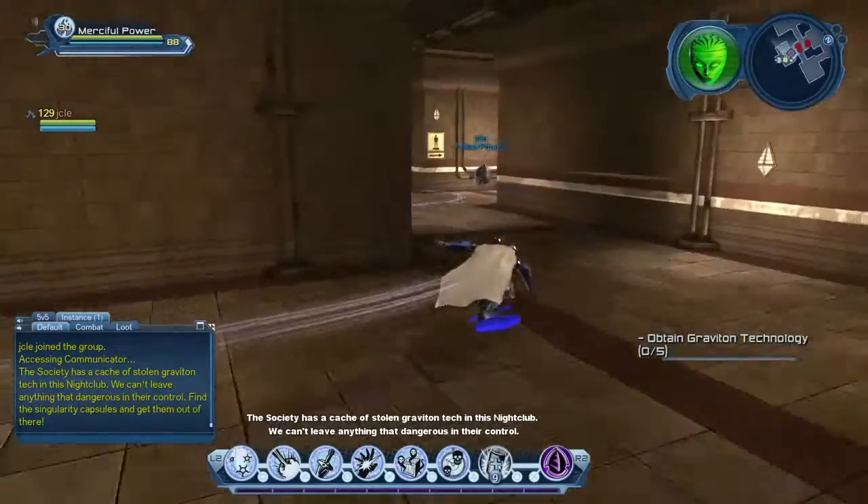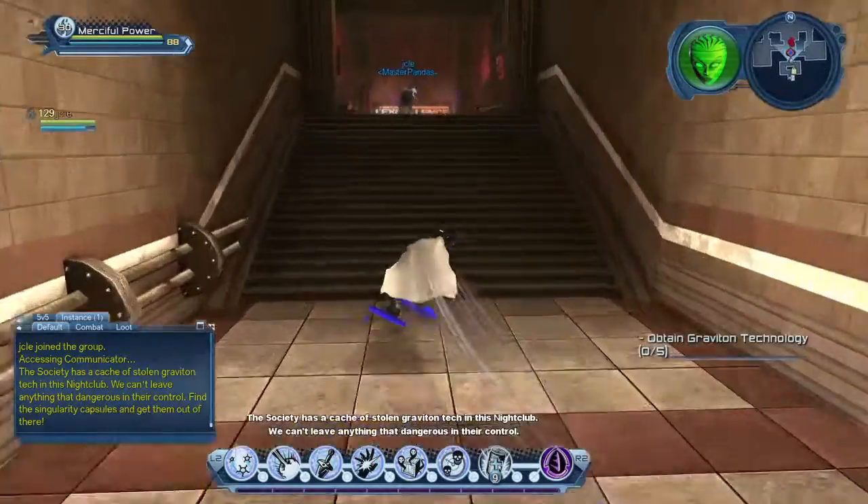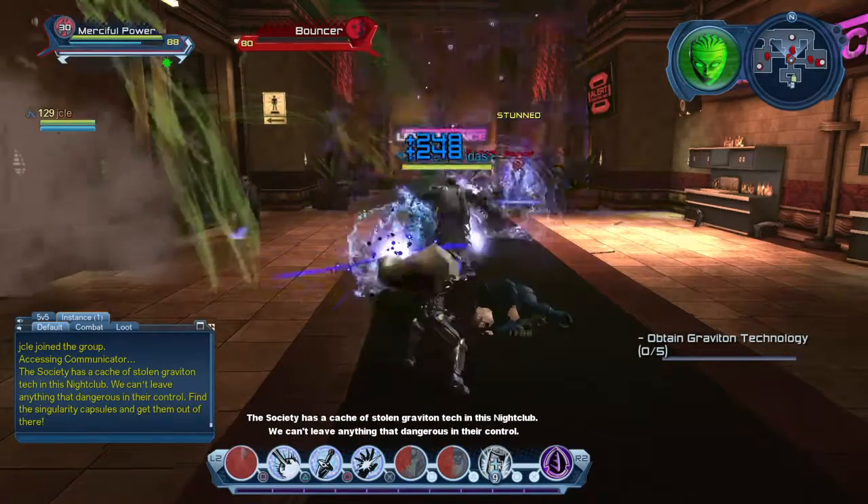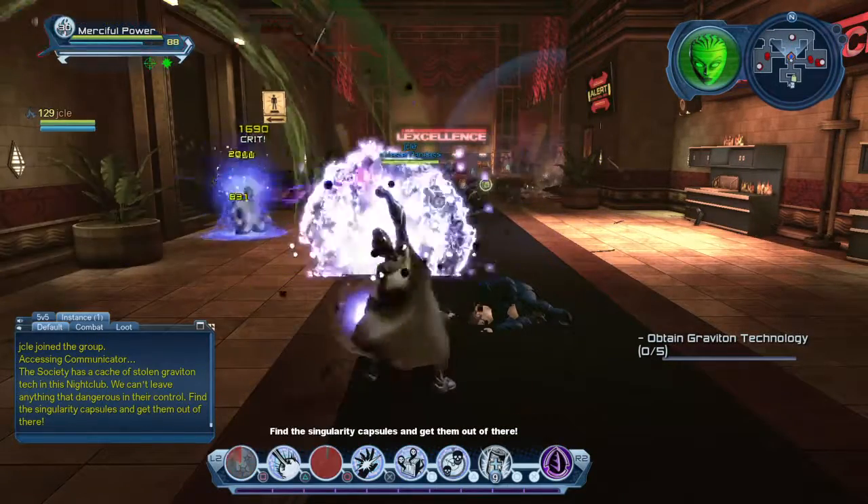The society has a cache of stolen Graviton tech in this nightclub. Can't leave anything that dangerous if they're controlled. Find the Singularity capsules and get them out of there.